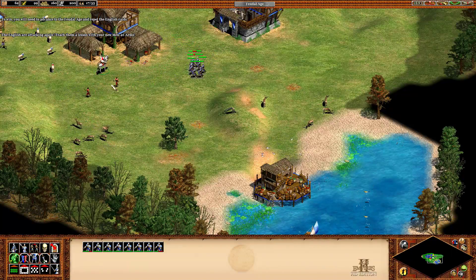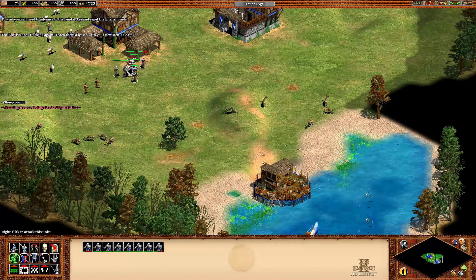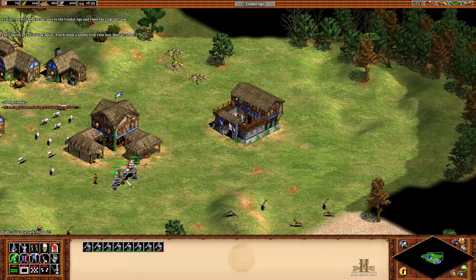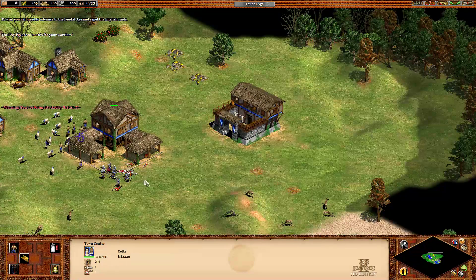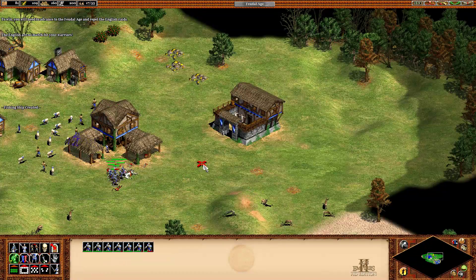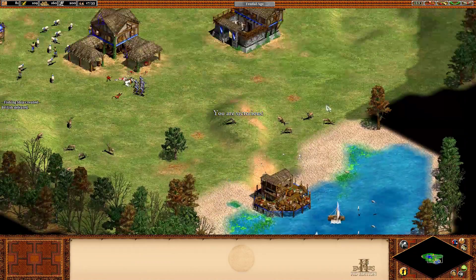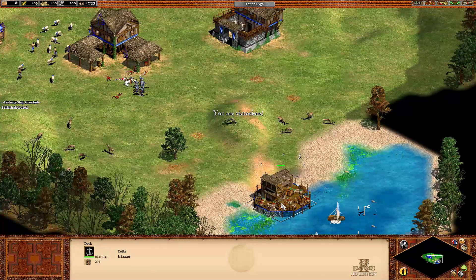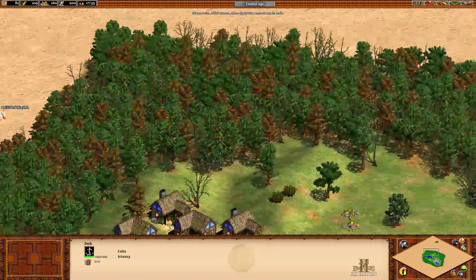We have swords, we have armor — time to deal with the British. Get over here, kill that guy. Dudes in armor don't have a very good time against this many Men-at-Arms. Victorious! I didn't know if we were gonna have to go and attack them. But here at the docks we could also create other ships.